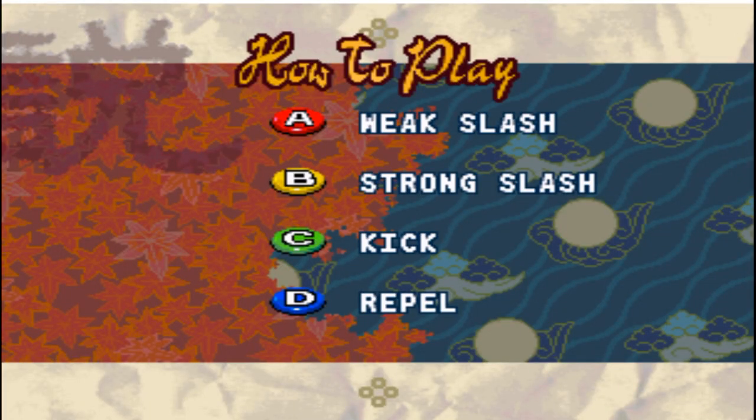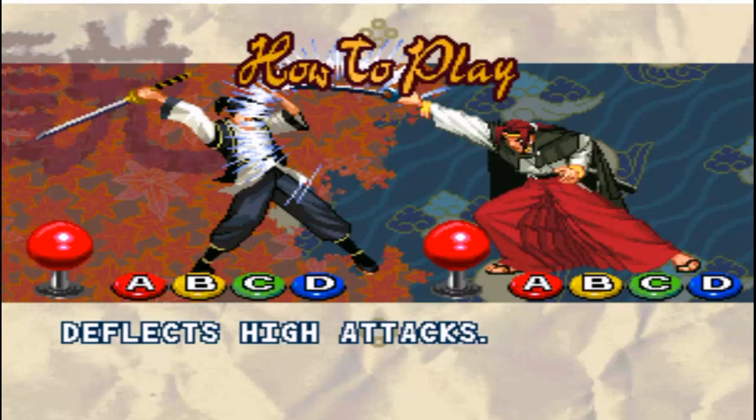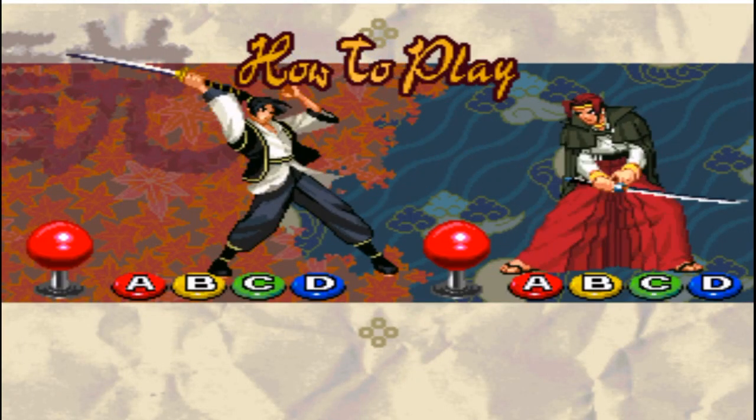How to play. The rappel is like a parry mechanic in this game. I'm just going to show you how to do it — you turn into that purple shadow. That's your parry. It deflects attacks.